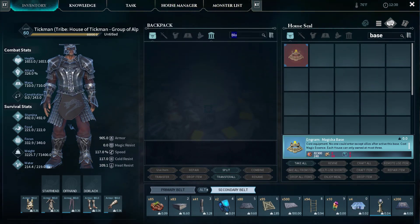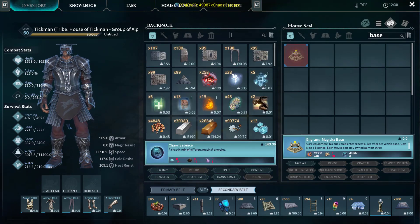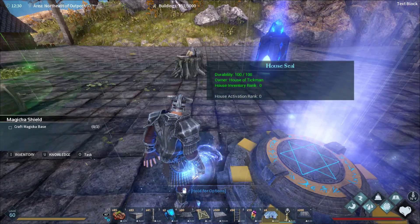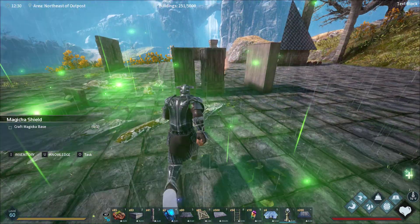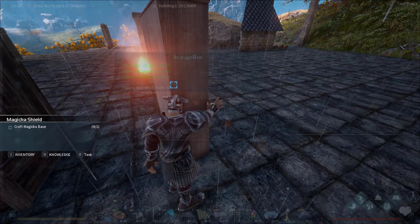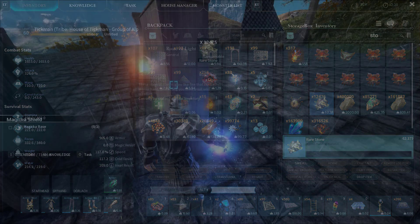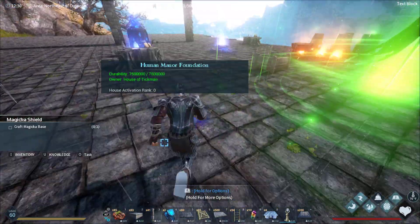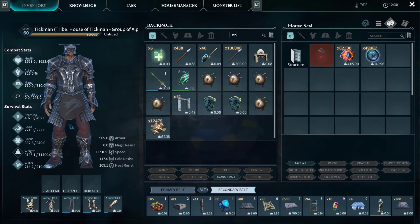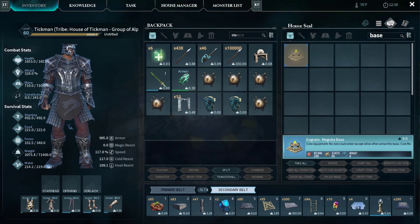Luckily I've got some here. Chaos essence — nice, we got some of them. The last part we need is rare stone. I'll probably put it in one of these over here, in these cabinets. There's my rare stone — let's just take half of that and come back over here.